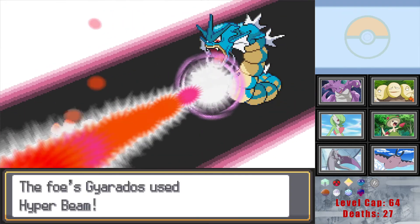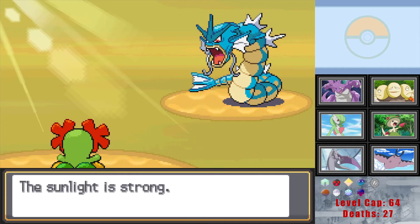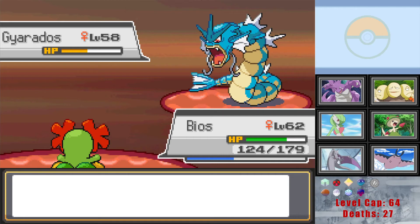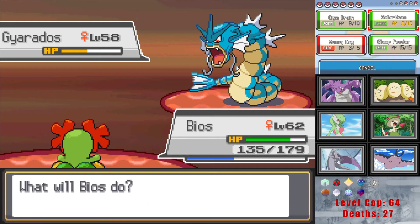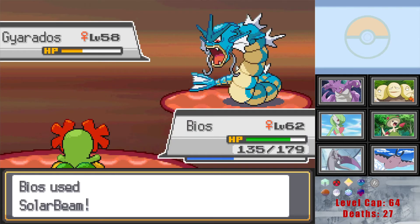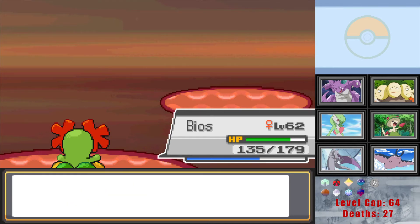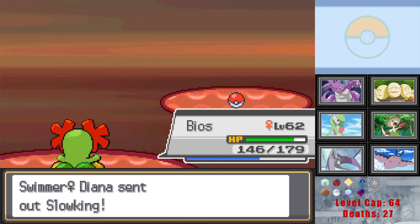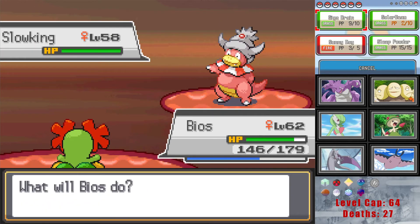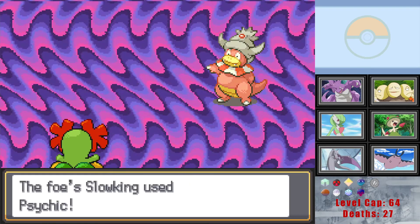Hyper Beam — that's special though so not bad. Easy. Finish this with another Solar Beam. Could go for double Giga Drain but then it might heal which would be problematic, so we should just go for the kill. Also the sun is about to expire so we definitely just go for the kill — yeah, we don't take risks, we just kill. Sunlight's down — we can set up new sun and swap to Sunflora if we want to try it out. Slowking.